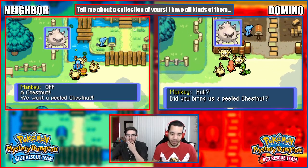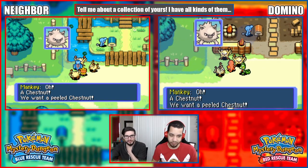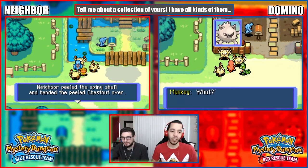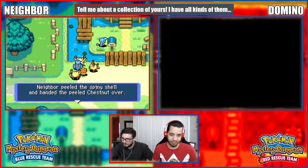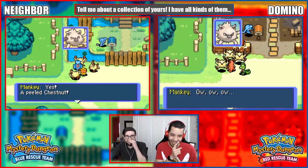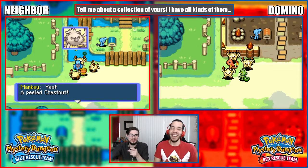Let's talk to some Manky here. 'Did you bring us a peeled chestnut? A chestnut - we want a peeled chestnut! Come on, give it to us, we'll work hard for it!' Neighbor killed the Spiny Shell and handed the peeled chestnut - hold on, I'm fighting! Oh my god, we lost! Wait, do that again, I need the instant replay!